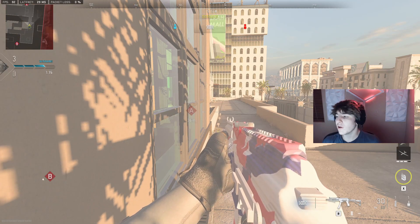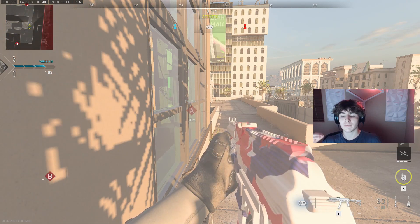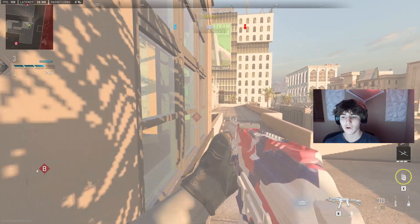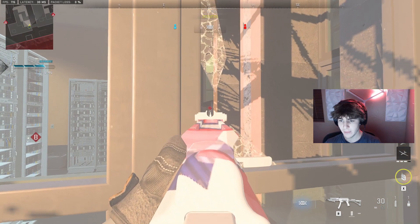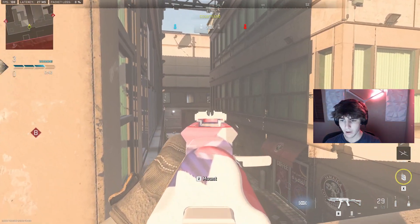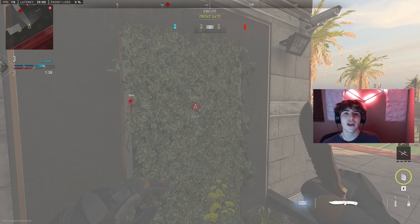This isn't really a wallbangable spot here, but what we have is just a cheeky area, especially on hardpoint off the rip, and sometimes S&D. A lot of people like to go top bathroom right there. So if you go and destroy this glass, you will be able to see them in this second window right there. Not that one, but the other one — a lot of people play the first one, but this is kind of a nice little secret one just in case.